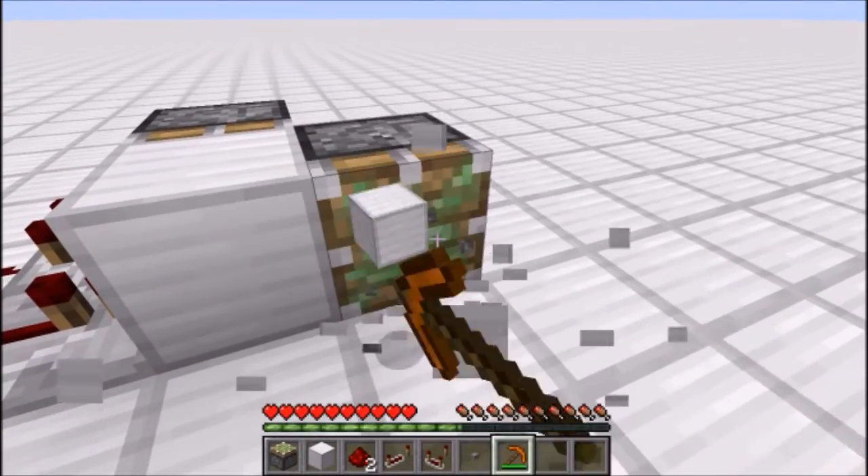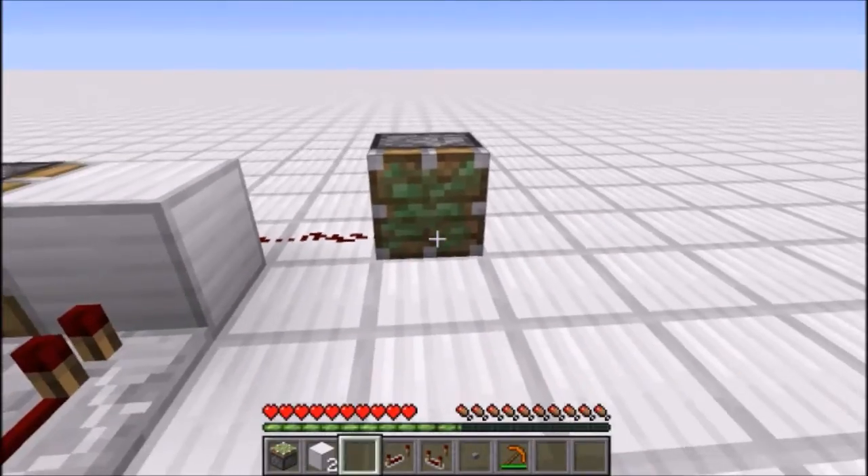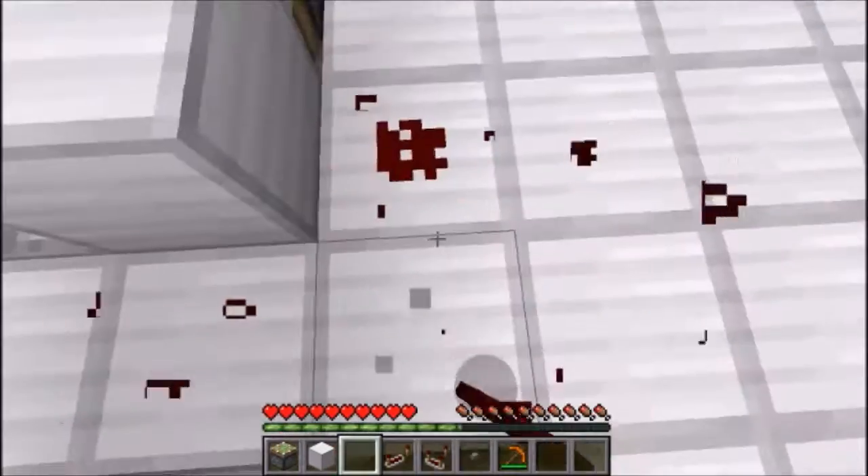For your convenience there is also a wire output, so if we wanted to we could take some redstone wire out into the piston instead, and you can see it'll work just the same.